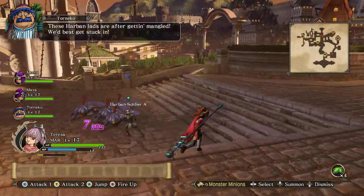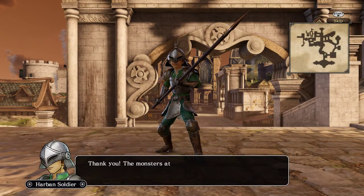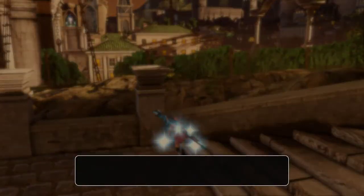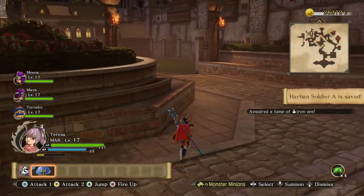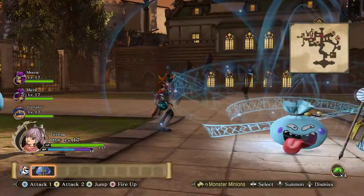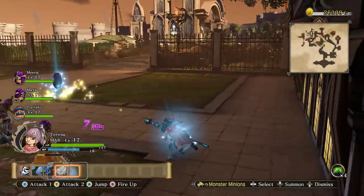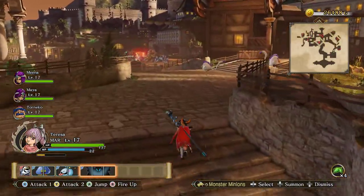These Harbin lads are off getting mingled, we'd best get stuck in. Monster attack without warning - sure, will help. This ability is kind of crazy. Yeah, let's just do that again. Boom - it didn't do as much damage to those, I guess maybe it's a level thing. But even still it still one-shot them - it's crazy.